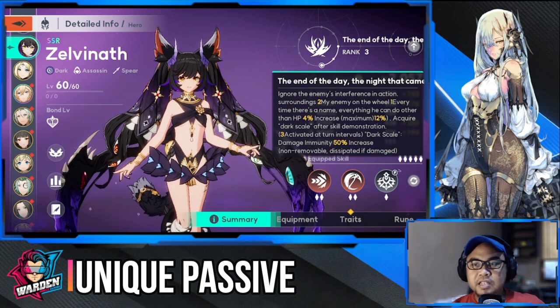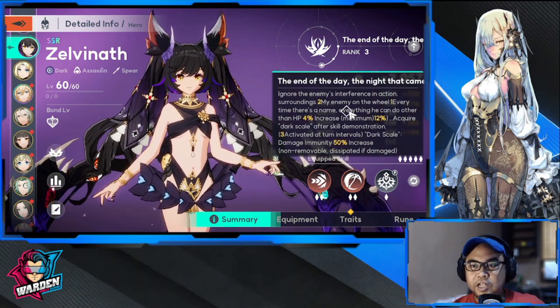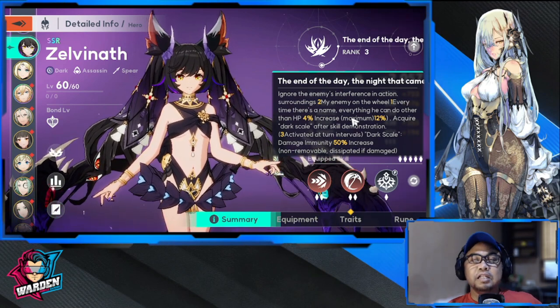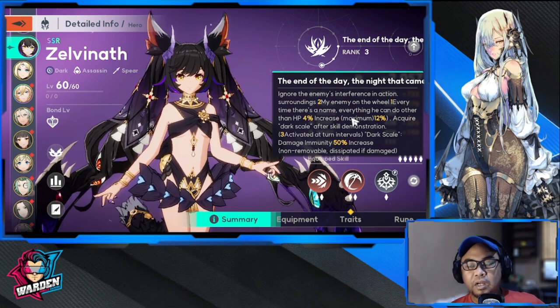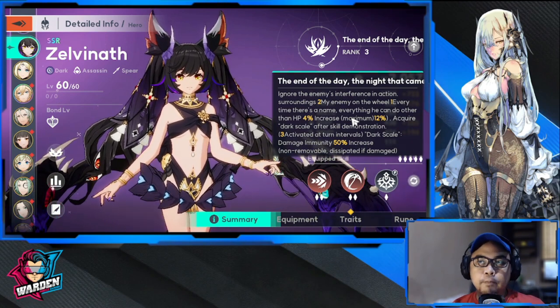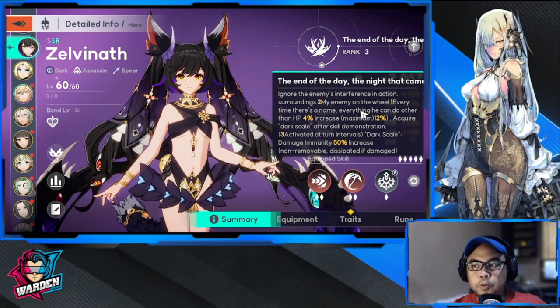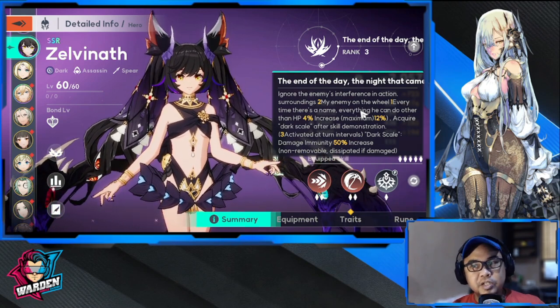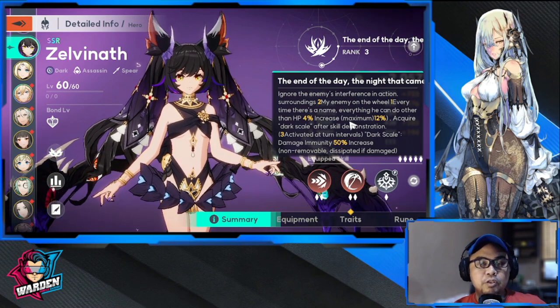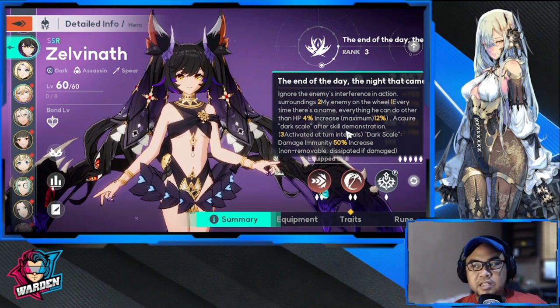Her unique passive is called 'Return of the Night.' It ignores enemy escort skills when attacking, which is especially useful when trying to finish off a crucial enemy hero. It also increases all stats excluding HP by 4–7% per rank for each enemy within two to three tiles, capped at 12–21%.